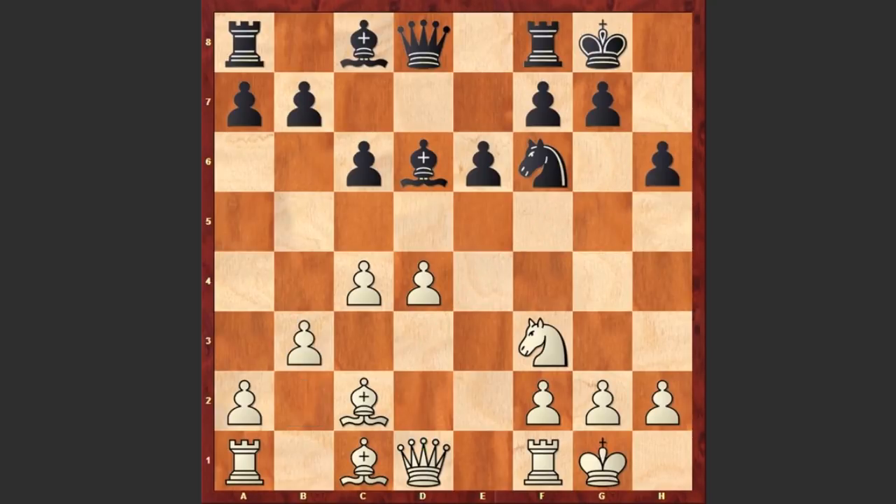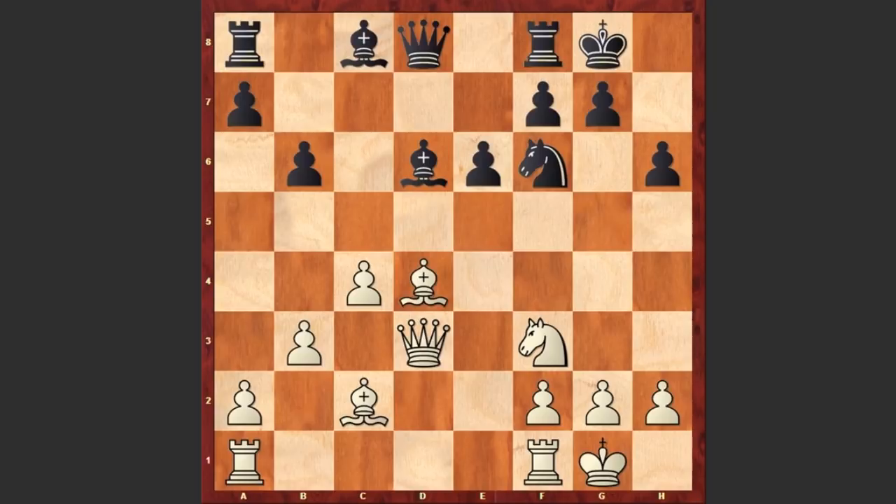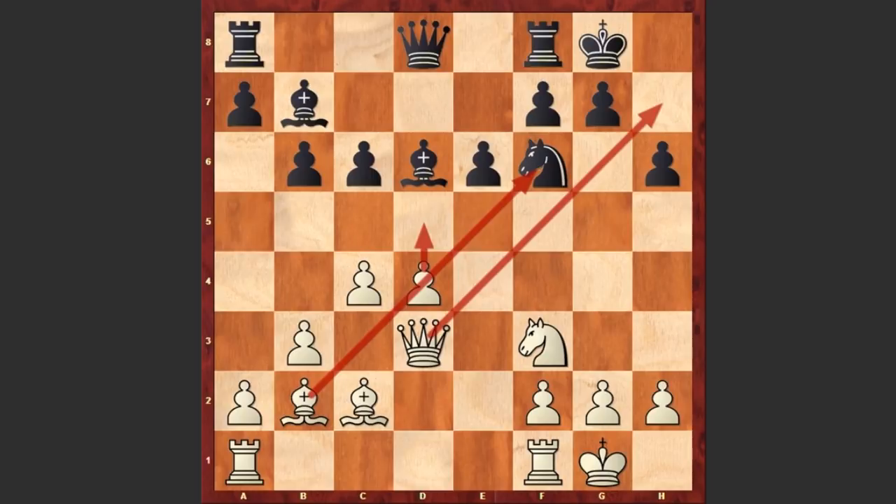h6, b3, b6, Bb2 and Bb7. Well, instead of placing the bishop on b7 it would have been better to play c5, which is of course more active. If Qd3 then cxd4, and bxf6 is not dangerous because black will exchange the queens and only then capture on f6. But instead after Bb2 we see Bb7, and now comes Qd3 — already there are some threats of pushing the d-pawn, capturing on f6, and checkmating the black king.